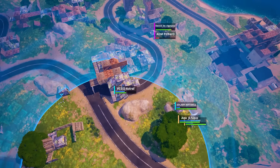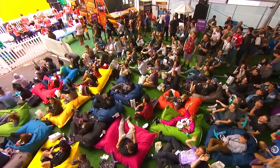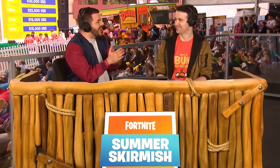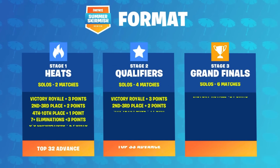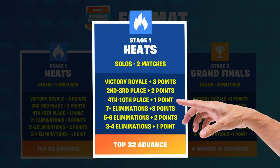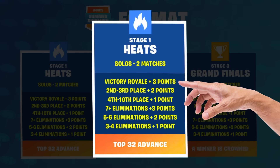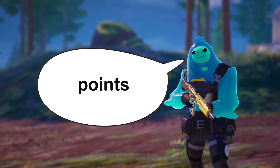Let's take a look at the $1.5 million summer skirmish as an example, also held in 2018. The finals in week 8 were solos, and in order to get any points for placement you'd need to get into the top 10. To get a second placement point, you'd need to place second or third. And then finally, you'd get an additional point for winning the game — so three placement points total.